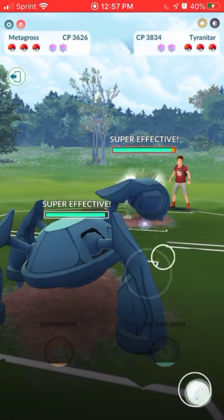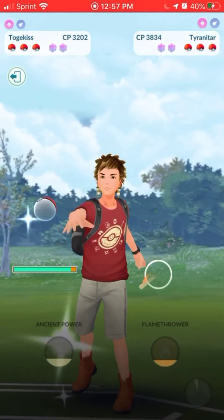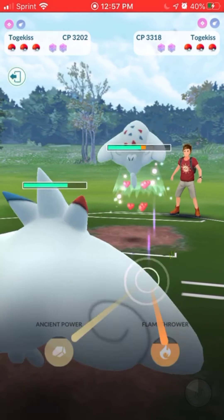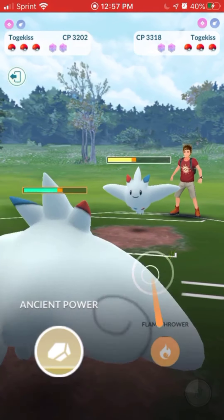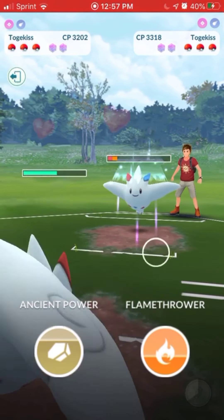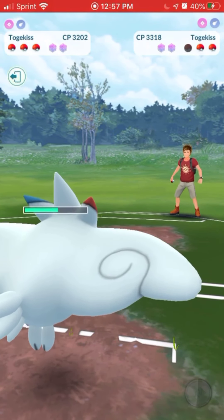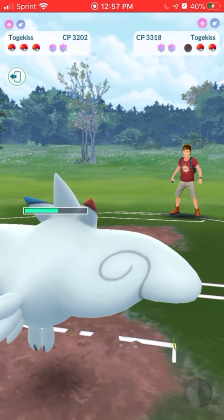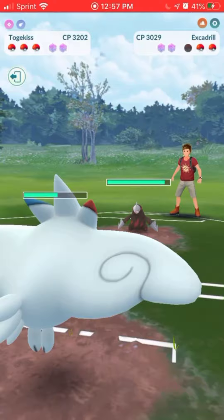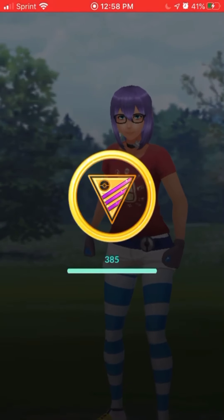This would be a good lead if it had Stone Edge, but it has Crunch, so we're going to switch into my Togekiss. They go into their Togekiss and you can see it's lagging really bad here. Togekiss hits like a truck, so if they had gotten more hits they probably would have taken me down. They come in with their Excadrill and then back out, so pretty quick win there.